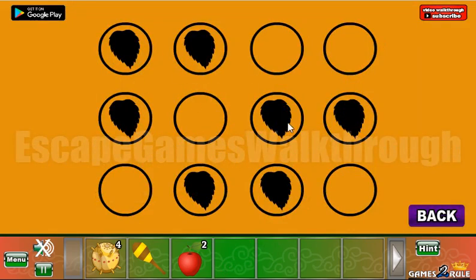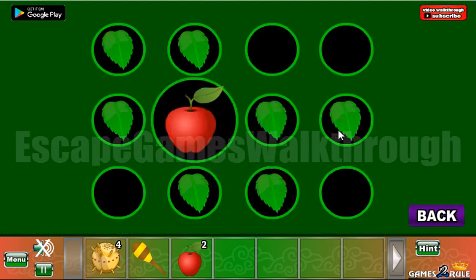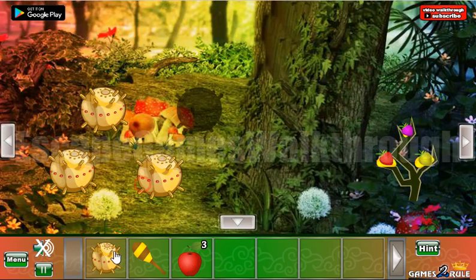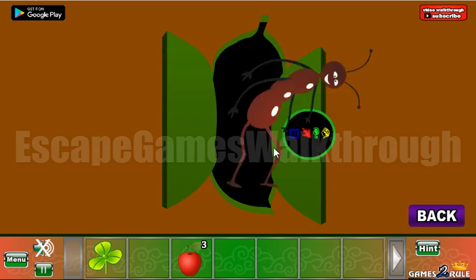Now let's put the stick with ends here — we have another partner where to place them in the black circles. Okay, we have an apple. Now we can put four bombs here, and we get a shamrock. Here is a strange tool.